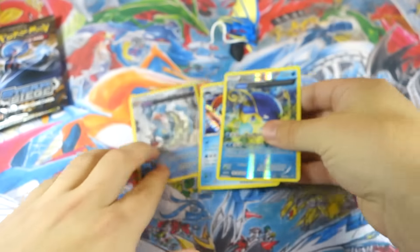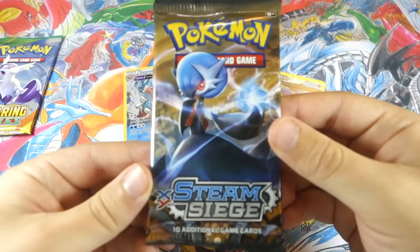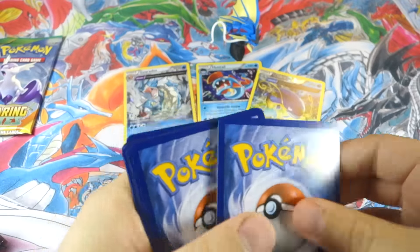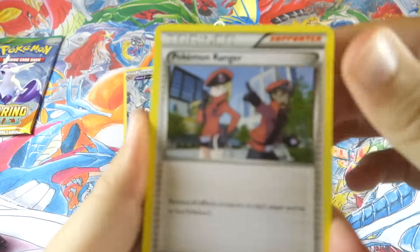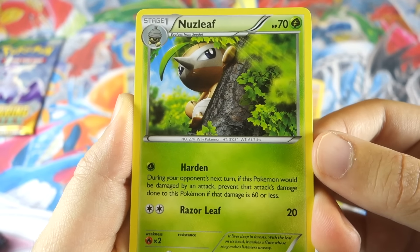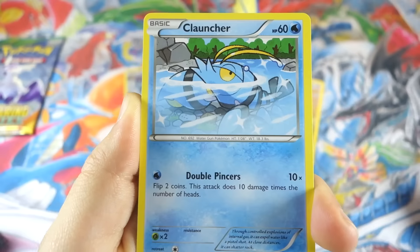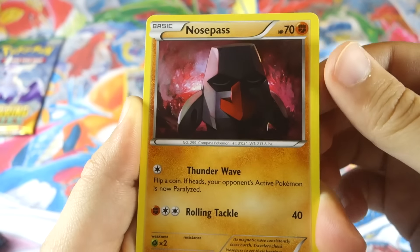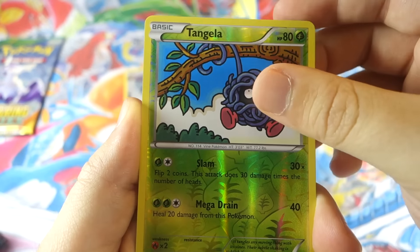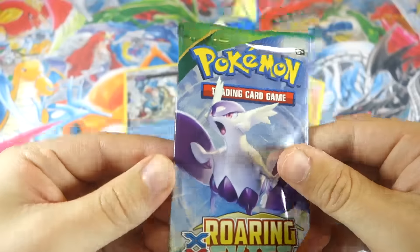Now let's see what Steam Siege has. We got Pokémon Ranger, Nuzleaf — that's a cool-looking card with the armor fossil shield — Bergmite, Clauncher, Chatot, Nosepass again, Litleo, a Tangela reverse. Our rare is a Primeape — not good. So it's up to Roaring Skies to give us an ultra rare — that would be amazing. Shaymin would obviously be the best possible pull.